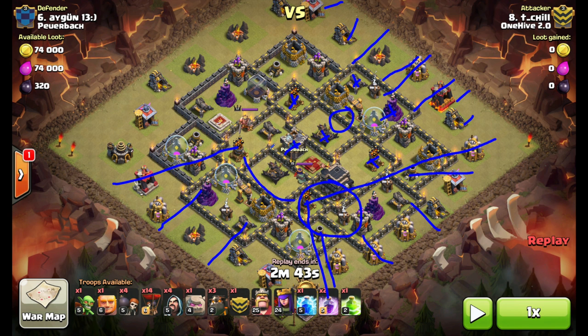Last Rage spell comes down here to take out this Expo high hit point building — a few Balloons, just a drop each, and that's dead. Everything pushes around. His third Hound doesn't end up popping until right about here on this Mortar. A Black Air Mine comes up and busts it. Cleanup troops push around, and ends up getting the three star.